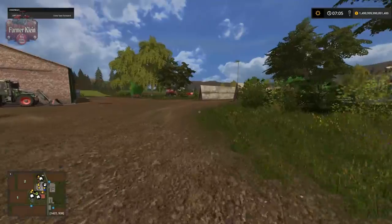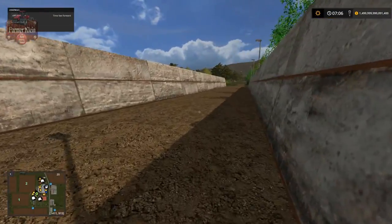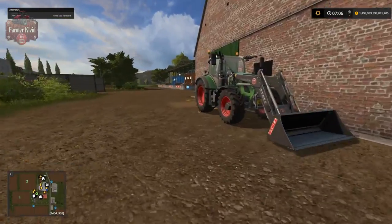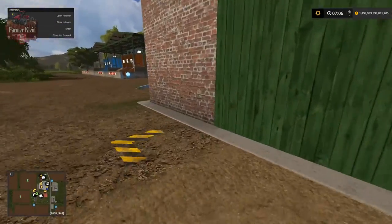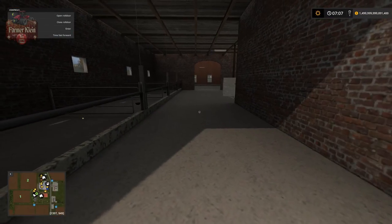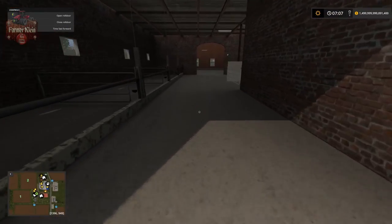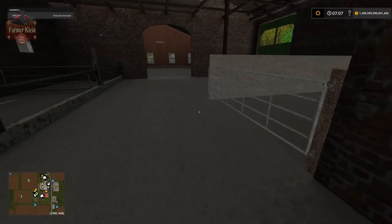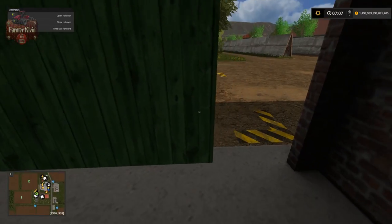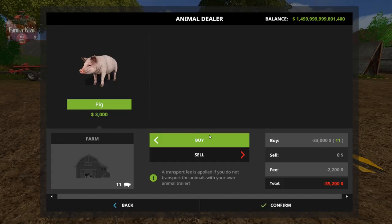We've got our liquid manure and solid manure over there for our cows, and our silage bunker over here for the cows. There's a trigger and a straw trigger as well. Now we're going to go buy our pigs. We've got our harvester already set up here to harvest, although the field itself is not quite ready - kind of interesting. There are a couple of little quirks on the map, but overall I think the map is very nice and the quirks are not, in my opinion, game-breaking.